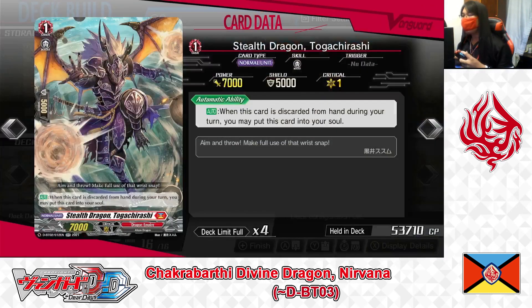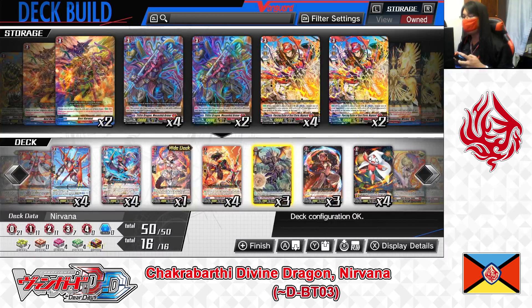Grade 1: Stealth Dragon Togashi Rashi. Skill — auto: when this card is discarded from your hand during your turn, you may put this card into your soul instead. Togashi Rashi is helpful in Dragon Empire Nation decks. Just by discarding it for a ride deck cost or discard cost, it moves to your soul instead, restocking soul for Soul Blast cards while conserving your hand. Playing 3 copies.